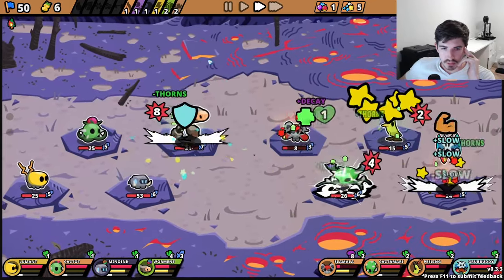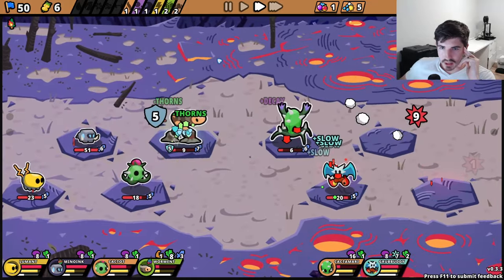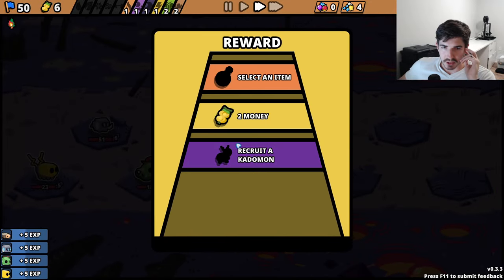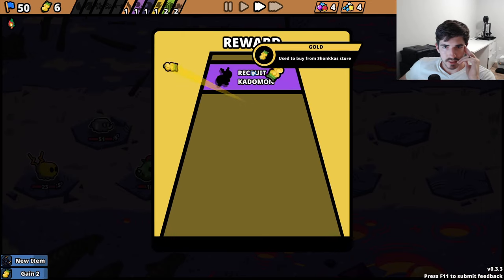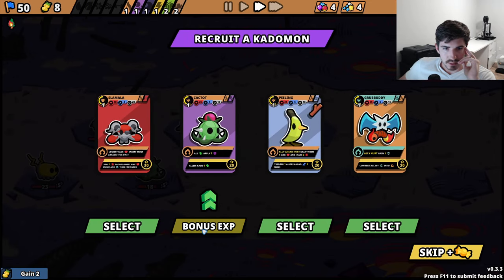Okay, we're getting some Thorns — that's great. And there is this one item I'm hoping we can find. Basically makes Thorns not go away when you get hit, like they normally would. But that's going to be a little tricky, perhaps. Audio cable might be okay here. What do we got on the Catamon front? Cactot — don't mind if I do.